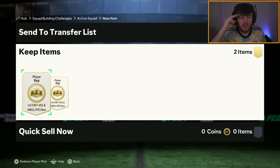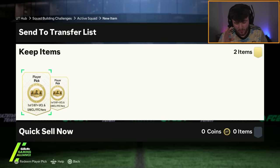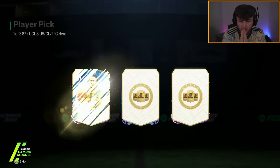These contain one of three UCL, UWCL, or Foot Fantasy Heroes in these picks. There's two per account, repeatable every couple of days. Here we go. Can we get a good Fantasy card? Give me a Torre, give me Lucio, Schneider. First one's going to be...